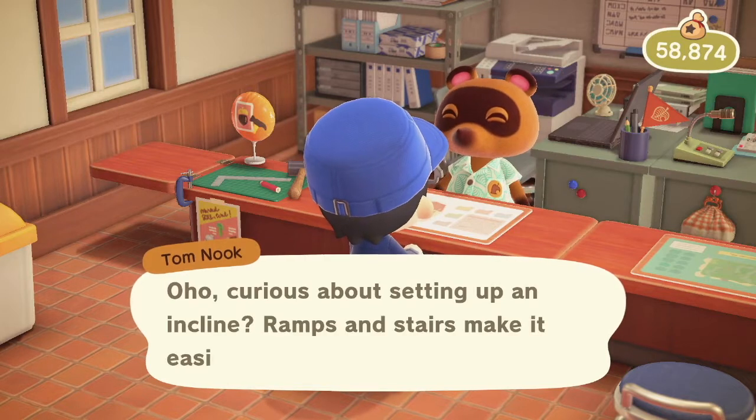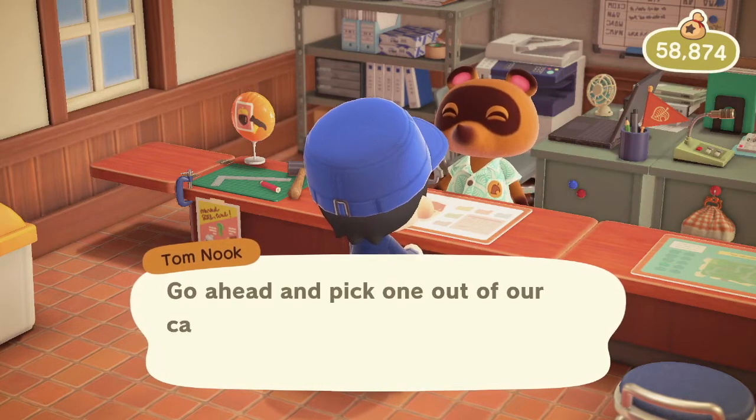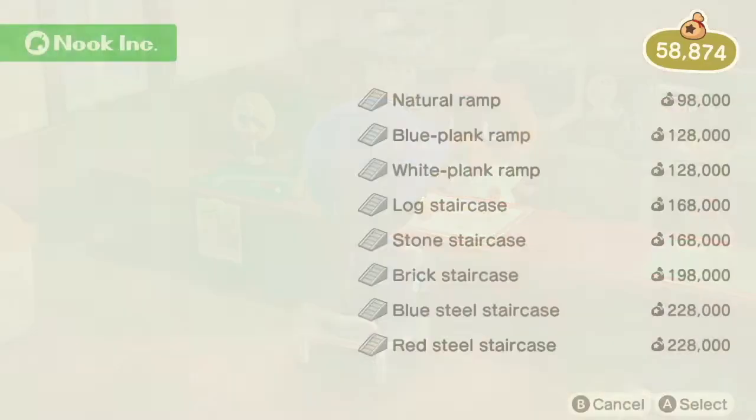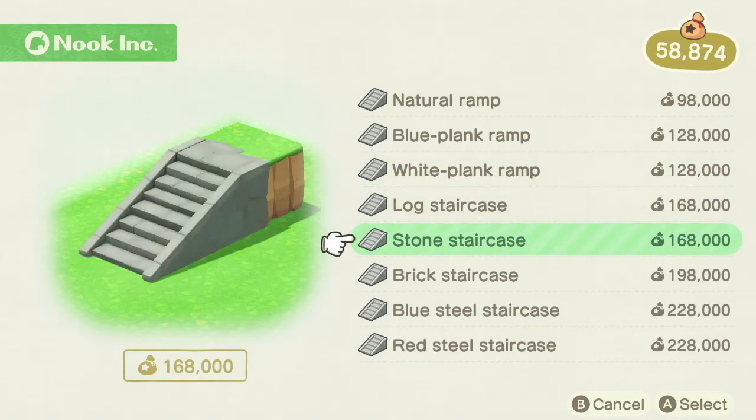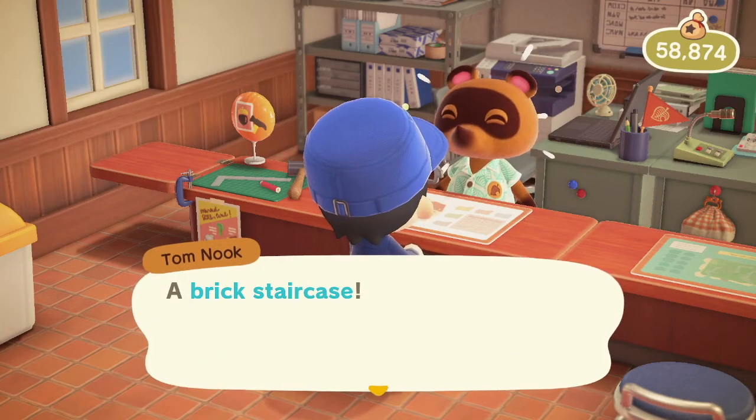Curious about setting up an incline? Ramps and stairs make it easier to ascend cliffs. Go ahead and pick one out of our catalog. Natural, blue plank, white planks... We're gonna keep things consistent and go with a brick staircase.